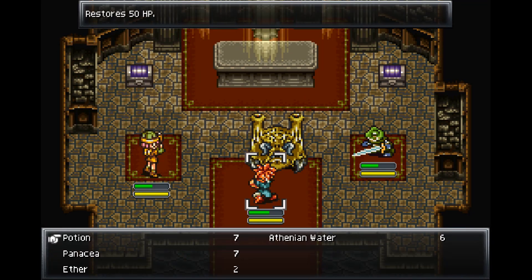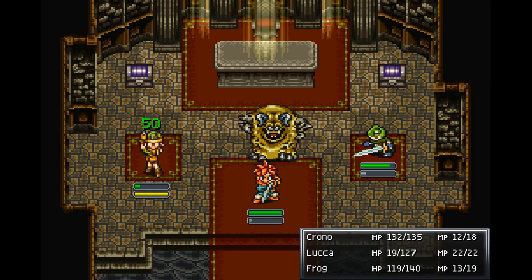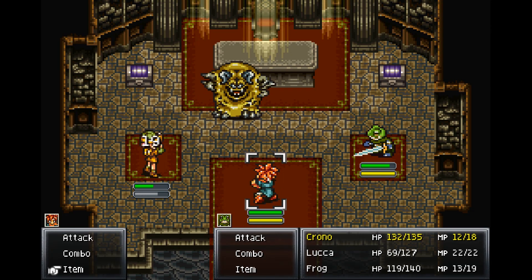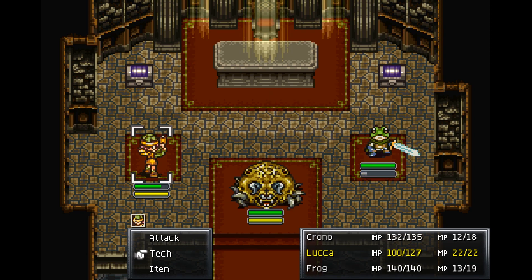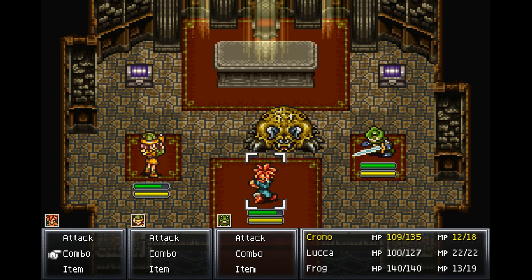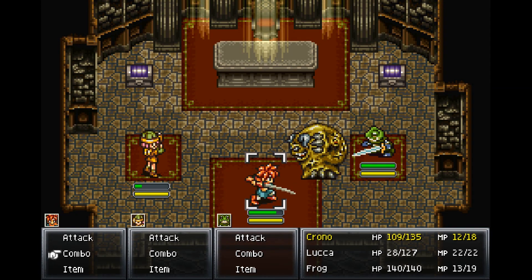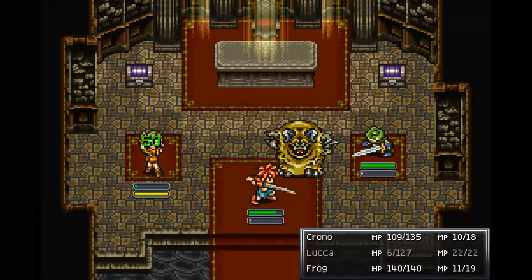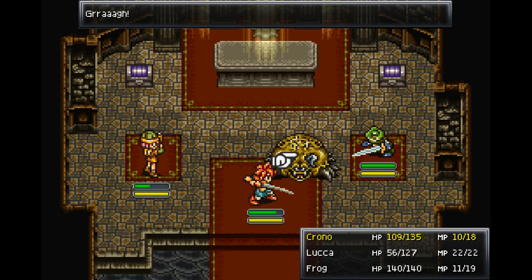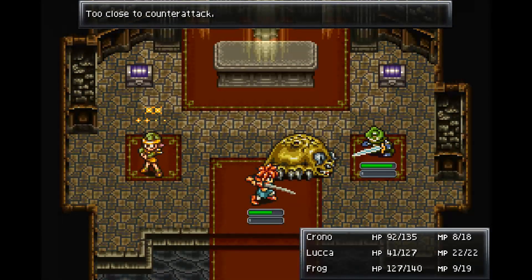Luca uses a potion on Chrono. X-strike is the best attack against this guy. He has different attacks too. He uses needle spin. Let's have everybody use a potion to heal up. Now he's definitely too far away — kind of have to wait him out. He's using needle spin again. Need to watch his positioning carefully; if he's not close enough, Luca could die.